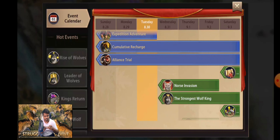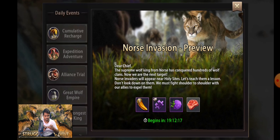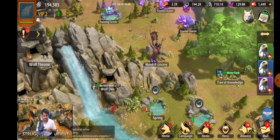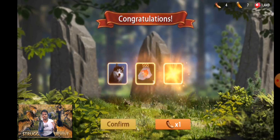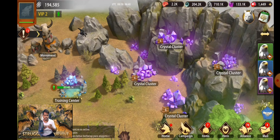Looking at upcoming events: Norse Invasion starts tomorrow — the supreme Wolf King from the north has conquered hundreds of wolf clans, and Norse Invaders will appear near Holy Sites for us to defeat. The Strongest Wolf King event also starts tomorrow with five event stages where all participants can complete goals and earn rich rewards. This is one of the biggest events — upgrading the Wolf Throne gets tough without spending, but it's not impossible. That's it for today — see you in the next video!